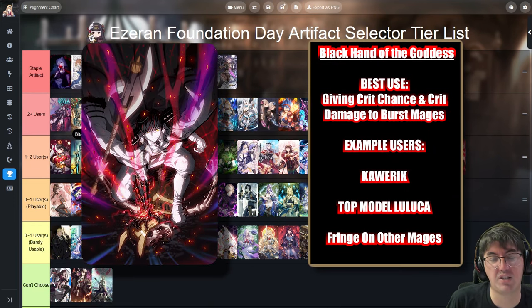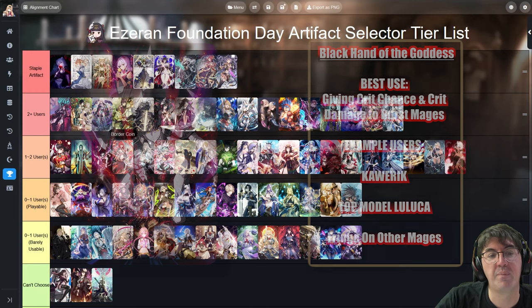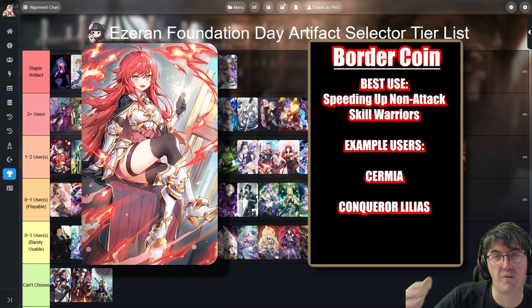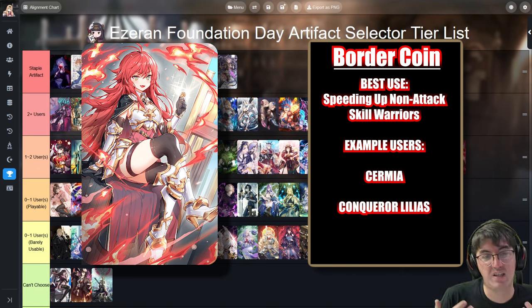Black Hand of the Goddess gives a bunch of critical chance and critical damage to the wearer — very good for fast glass-cannon burst mages like Melissa, Top Model Luluka, or Kaweric. It's more of a PvP thing and the characters that can use it aren't always great, but if you don't have great stats and want to play fast burst mages, Black Hand is a decent pickup. Border Coin is most notably used on Red Sermia, one of the best PvE characters in the game and free for new players. It's also impactful on Moonlight 5-stars like Conqueror Lewis, who is free from a selector after beating Episode 2 — those characters go blazing fast and hit really hard with it.